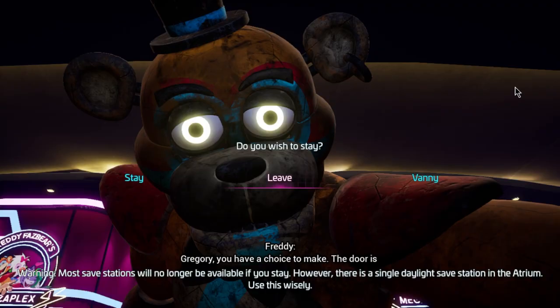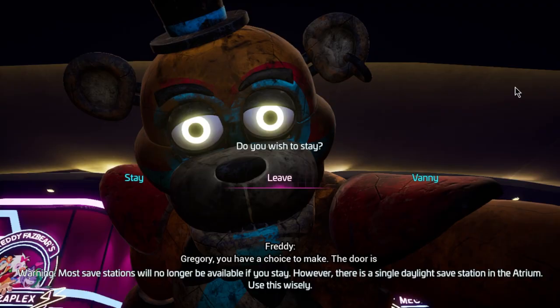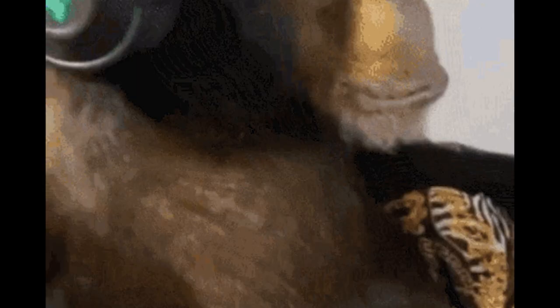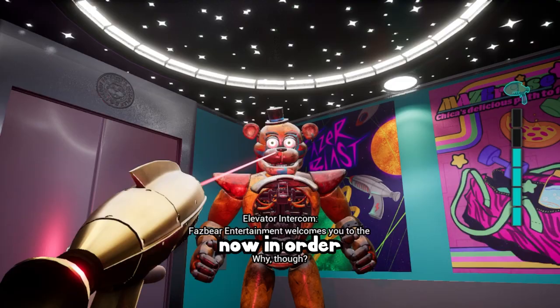It was in that moment I decided: no, I could not leave him. We had been through so much together. We had to get the true ending. And so we set out to do just that. In order to get the true ending, you need to open the gate, and in order to open the gate, you need Monty's claws — and to get Monty's claws, you kill him.